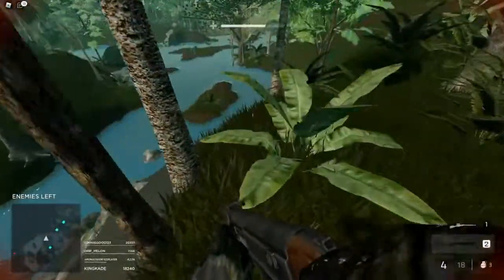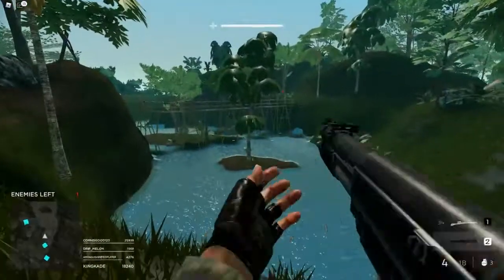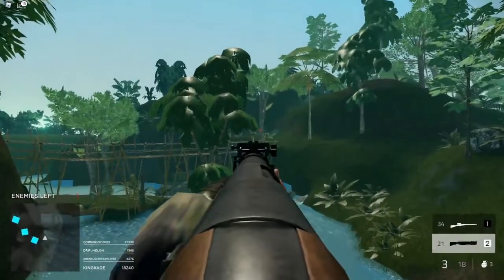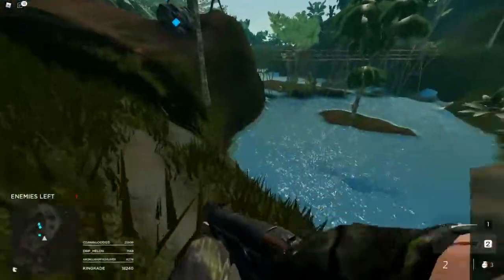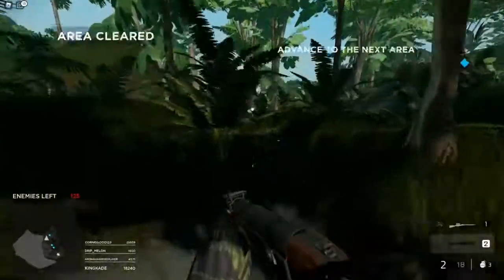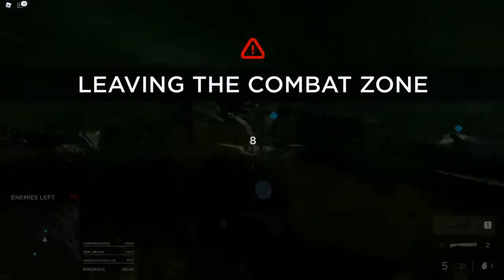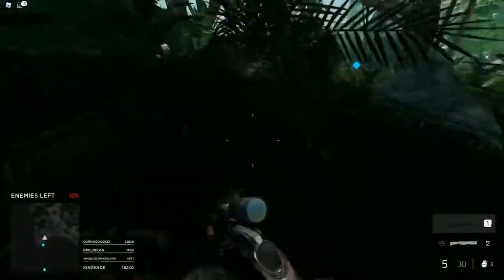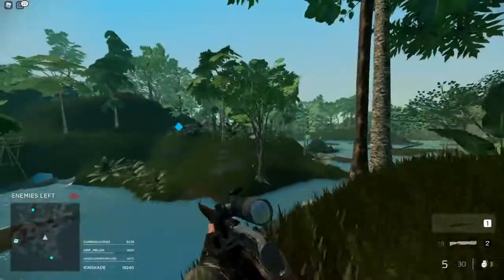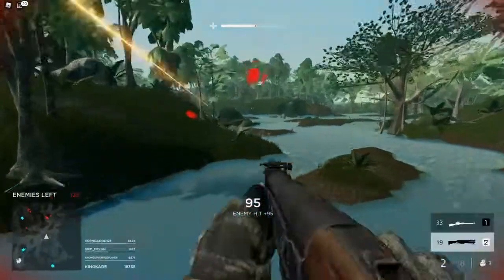There's only one enemy left and he's behind a tree right now. Nope, didn't get him. The helicopter already took off — we can't make it in time to ride it. Let's run over here and they should be spawning over there. Yep, there's one — go ahead and shoot him.